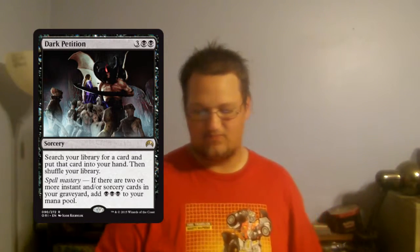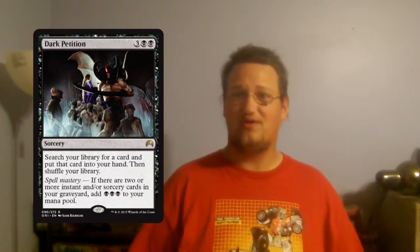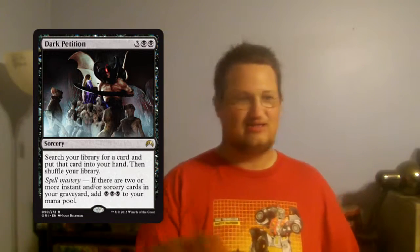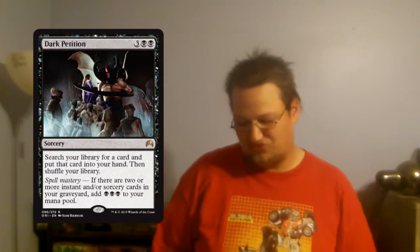Then we have Dark Petition. I saw this card and I'm like, whoa, wait a minute. Five mana for a sorcery, two of it has to be black. It's basically Demonic Tutor — you search your deck for a card and put it in your hand. Add three black mana to your mana pool if you have Spell Mastery active. Wow. Black is getting rewarded for playing all their instants and sorceries. I can imagine if there's any kind of cheap removal in black, you play those and then search out your nightmare or something and get some mana to play stuff. Could be very good.